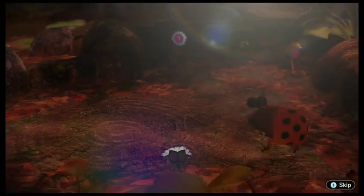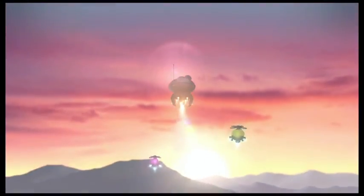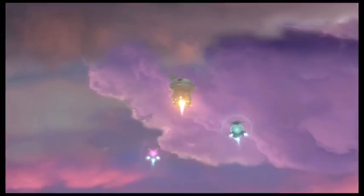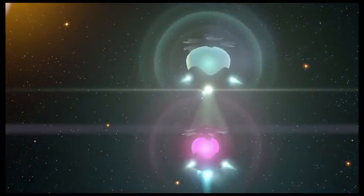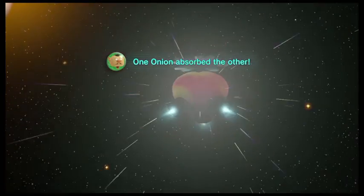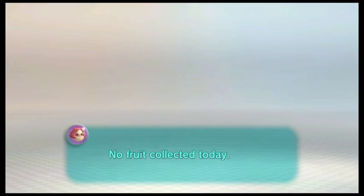What are the enemies here like? Orange Bulborbs — those things are jerks. And we get to see another onion merge, which I love. The pink on this onion — one absorbs the other. It's fascinating how it just keeps evolving and growing.